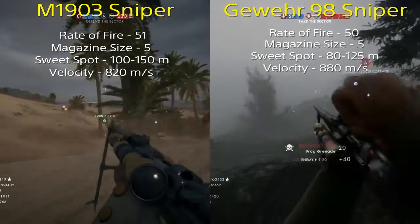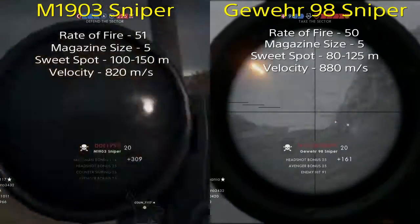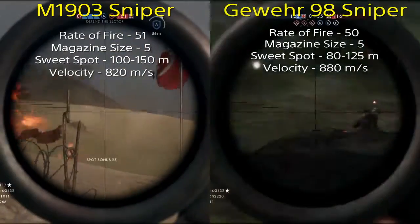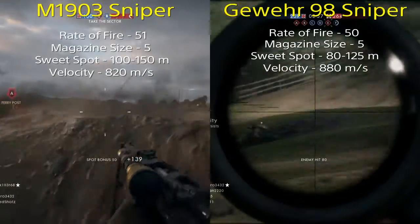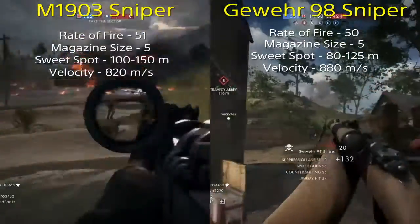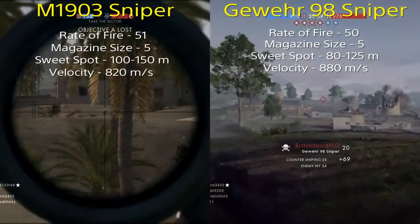The velocity is 880 meters per second on the Gewer 98 and 820 meters per second on the M1903, so the Gewer gets the edge on that one. The velocity is how fast the bullet travels. With the Gewer you have to lead your target a little bit less when your target is on the move, versus the M1903 where you have to lead them a little bit more in order to hit them.